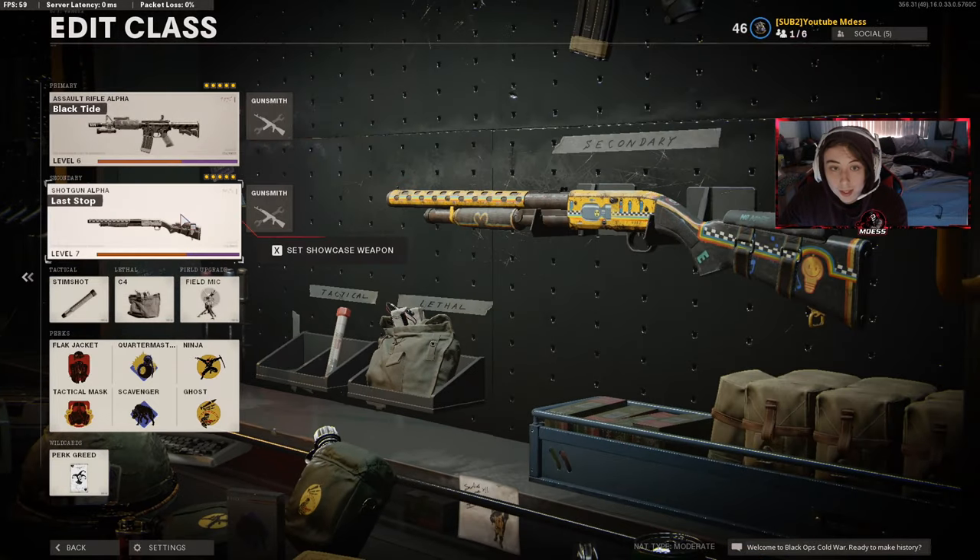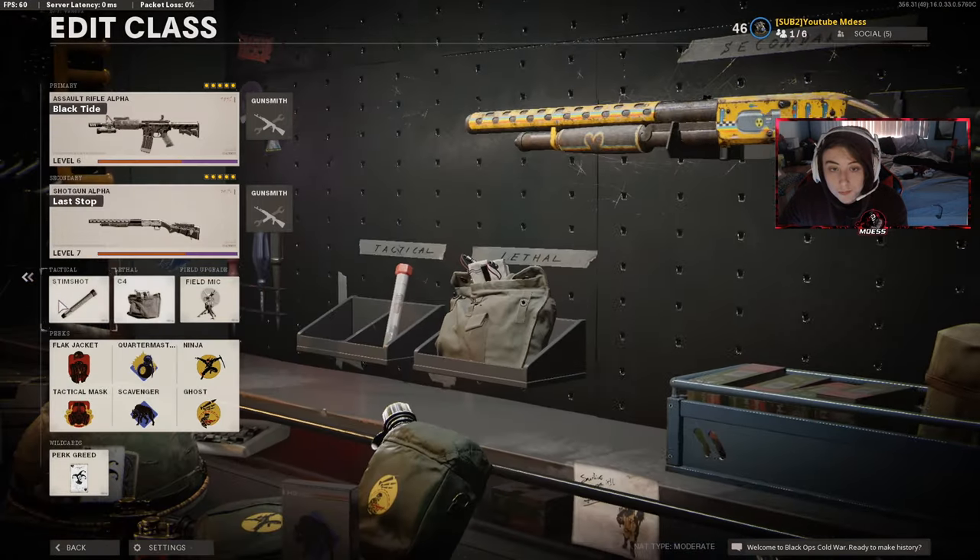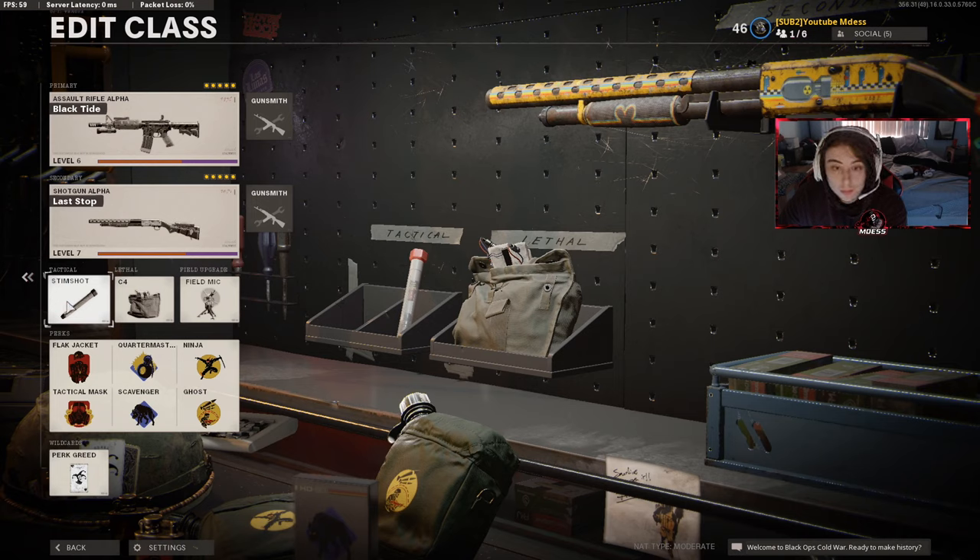We had the Last Stop shotgun, which came out with the Nuketown bundle — it's the blueprint for the Hauer 77 shotgun. Equipment is Stem Shot and C4, Field Mic. I always use Perk Greed with Flak Jacket, Tac Mask, Quartermaster, Scavenger, and Ninja and Ghost.